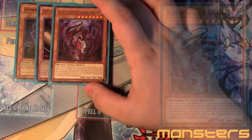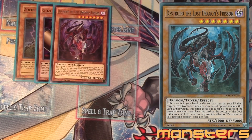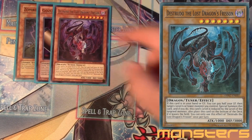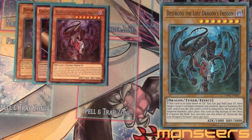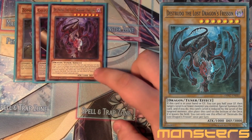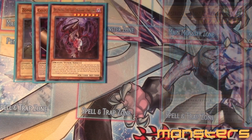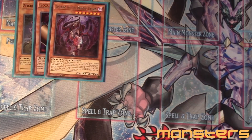Next you got the one Destrudo the Lost Dragon's Frisson. This guy has a lot going on, but basically he just comes back once per turn from the graveyard or your hand with the cost of paying half your life points and targeting a level six or lower monster you control. You subtract his level by that monster's level and then special summon him — and he's a tuner. He's level seven, so there's some really cool level modulation you can do. And since you do play some synchros, that's very useful.